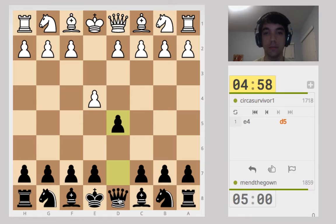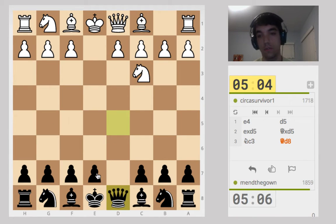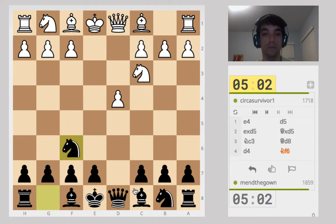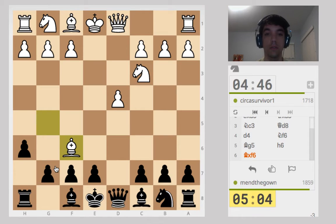I'm going to play Scandinavian. The d8 variation is the only one I know. I'd like to learn the a5 variation too. I don't think that's the right order of moves. This might become weird.